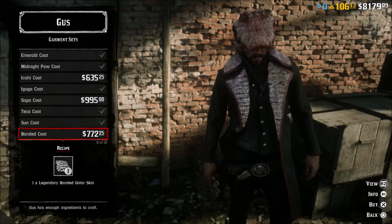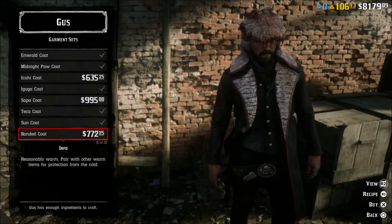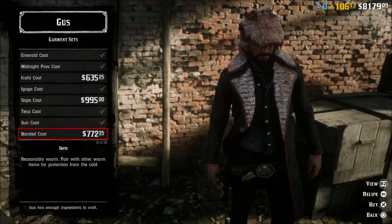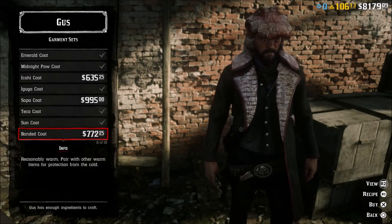Anyway, that's what the skin looks like — it's a pretty neat looking skin, looks like the other alligator skins we have in game. I'm hoping eventually they're going to change some of these coats that Gus offers. Let me know if you've found the Banded Gator yet, if you've done the mission, and if you'd like to hit the like button. If you haven't subscribed yet, please do so — I'll catch you next time, peace.